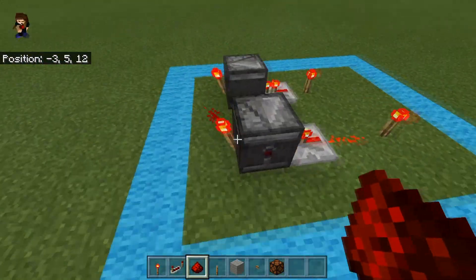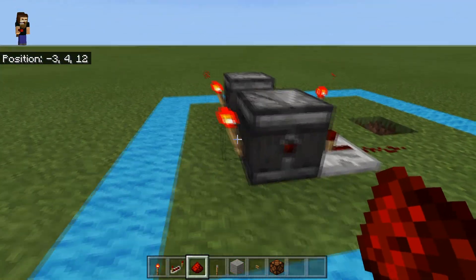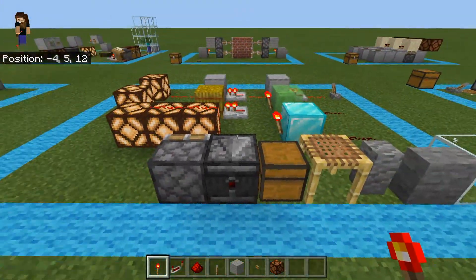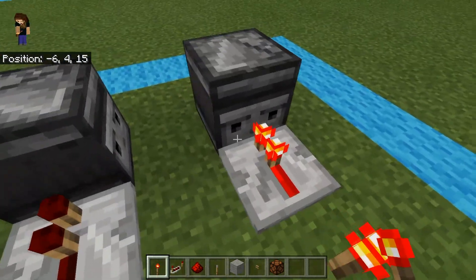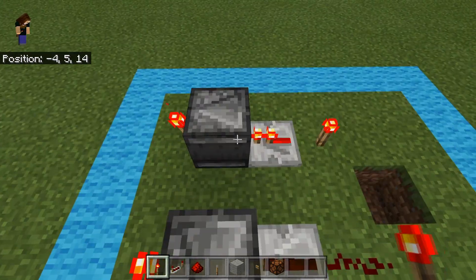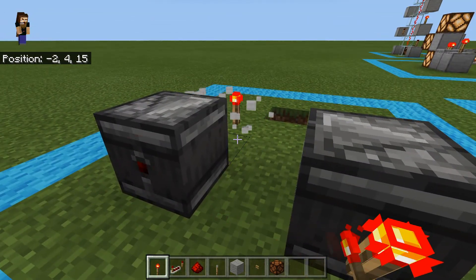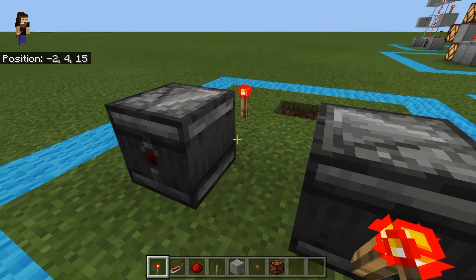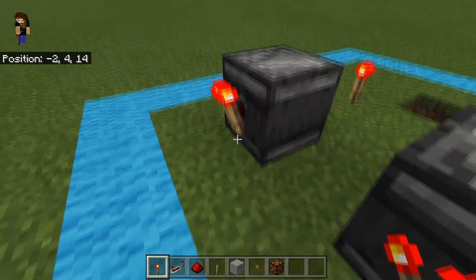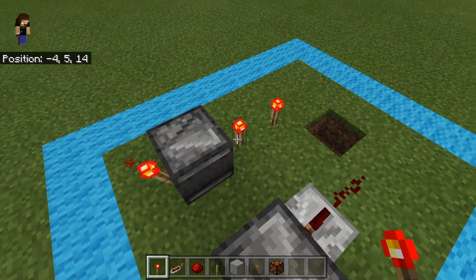Observers do have a special condition: no matter what I do, even breaking the torch and repowering the circuit, the observer is not passing through and turning off the torch like other blocks did. However, if I face the observer into our power source, it looks like it inverts — but it only does so for a moment. That's because the observer, when conditions change in front of it, gives that little redstone pulse, inverting the torch only for that split moment it outputs its pulse.